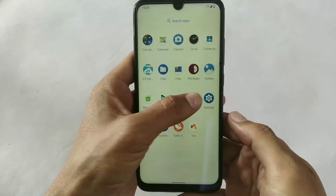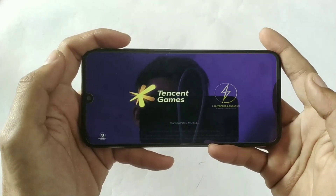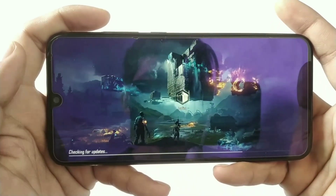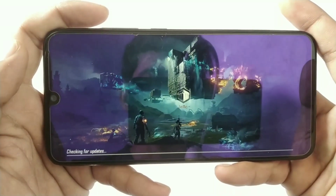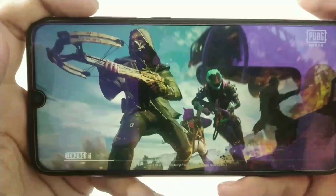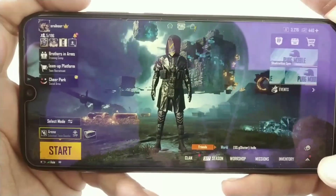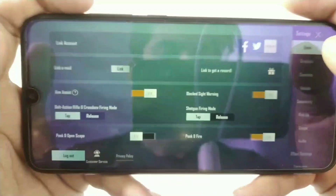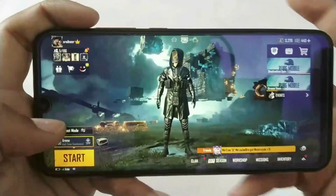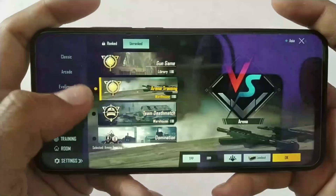Now in-game PUBG gameplay of this ROM — I already told you this is the best gaming ROM for Redmi Note 7. But since Excalibur is the Android 11 version, GFX tool would not work on this ROM. So you can see it is showing only the smooth plus high option.